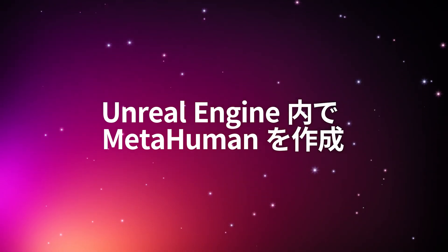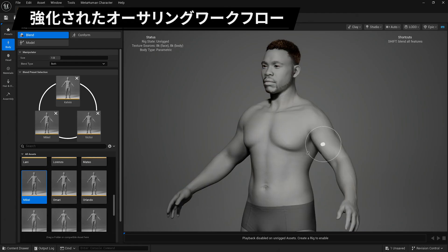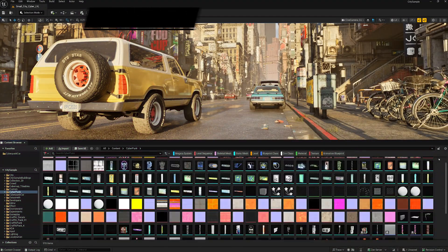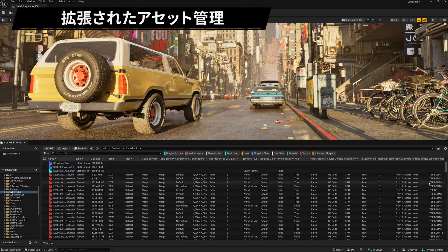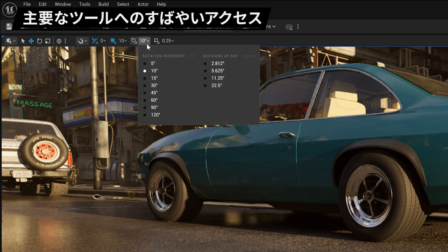MetaHuman Creator is now embedded right in Unreal Engine, with new features for authoring high-fidelity faces, bodies, and clothing. We've redesigned the content browser for faster, smarter asset management workflows. Plus get instant access to key tools right through the viewport's toolbar.